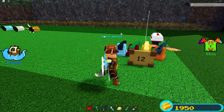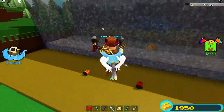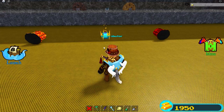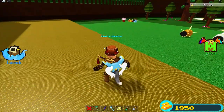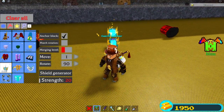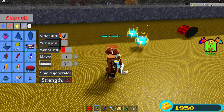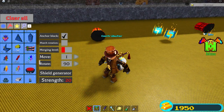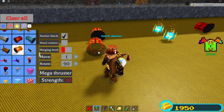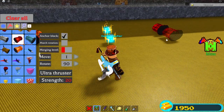If you thought twelve was big, get ready for our next tier, because these all have 20 hit points of damage. These have 20 hit points as you can see, and they range in a variety of thrusters and shield generators. 20 hit points is quite a lot — you can actually stand up for quite a while.